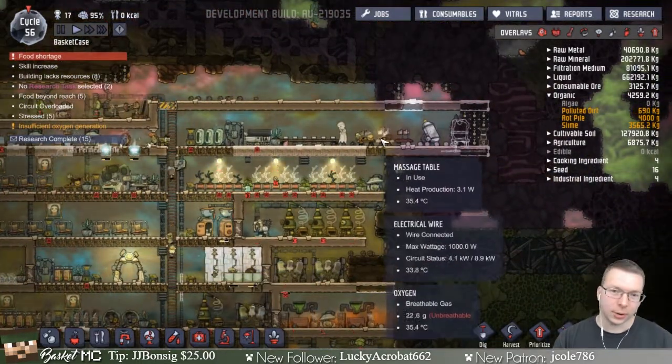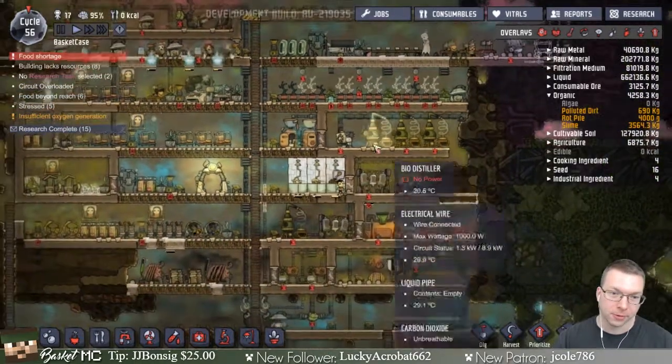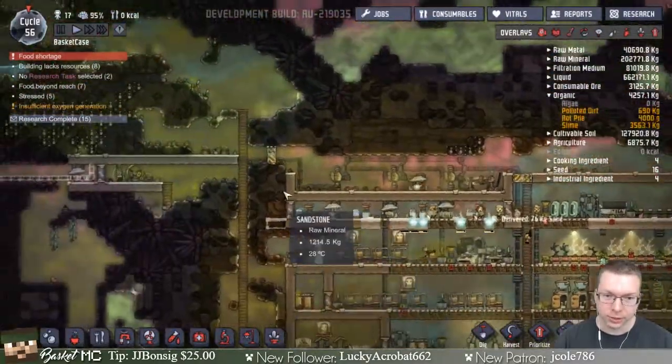Some people — I wanted them to not be stressed out so I told them to go to massage, which actually only works if there's power. So there are a lot of issues. This thing — we need algae I guess, big time.